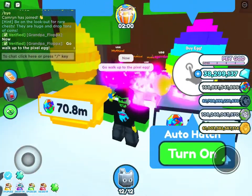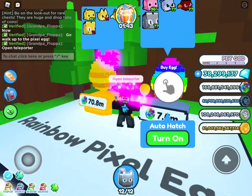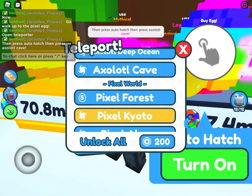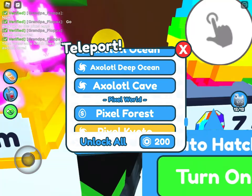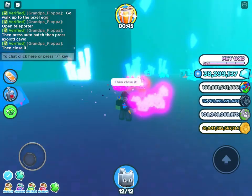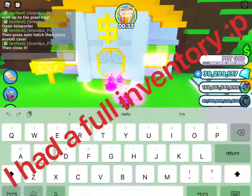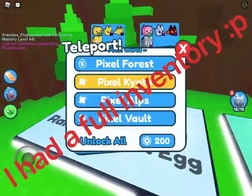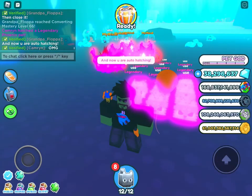Go walk up to the Pixel Egg. Open Teleporter, then press Auto Hatch, then press Axolotl Cave. Then close it. And now you are auto hatching.